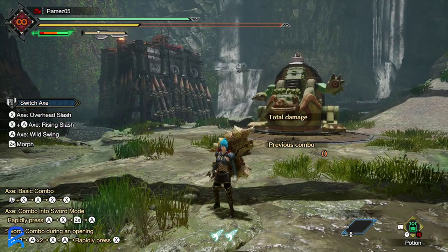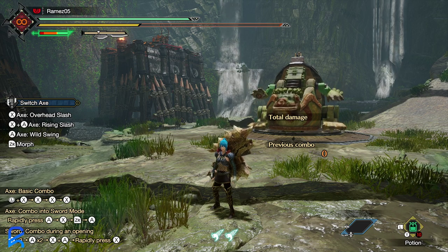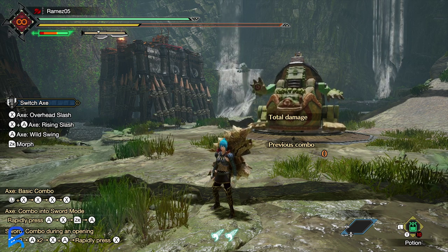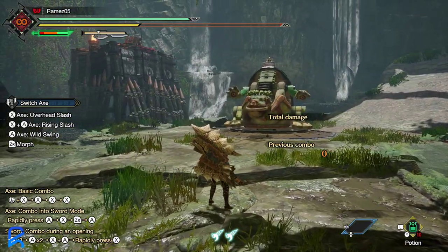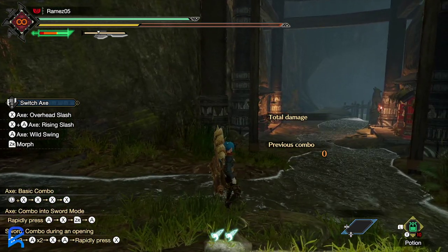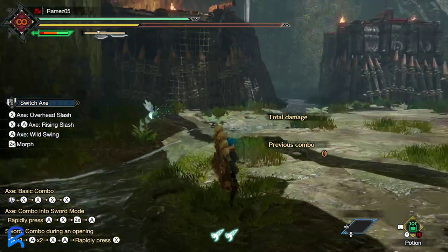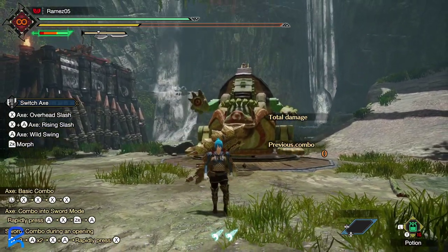Bludgeoner isn't as great as you think it is. In every single case, the Nargakuga and Tigrex weapons outperform the Bludgeoner builds. But Bludgeoner builds do have some benefits — one of which is you don't have to sharpen them really ever, because you usually have an absurd amount of green sharpness. They also have a little more room for comfort and customization.